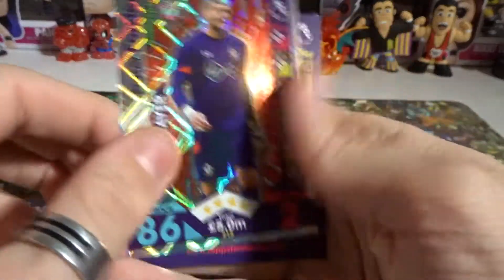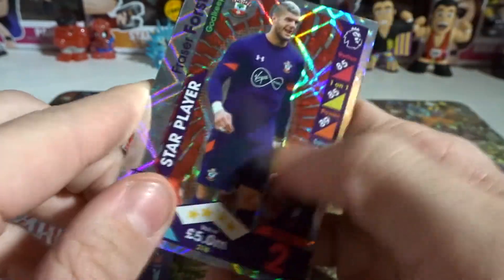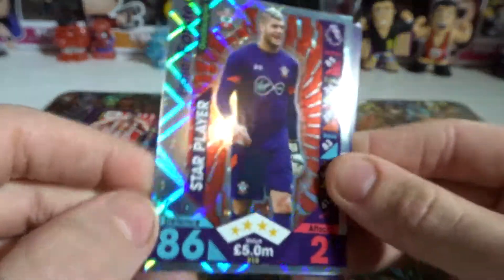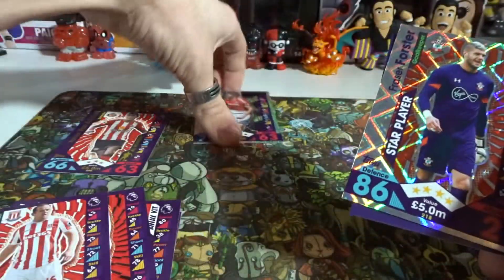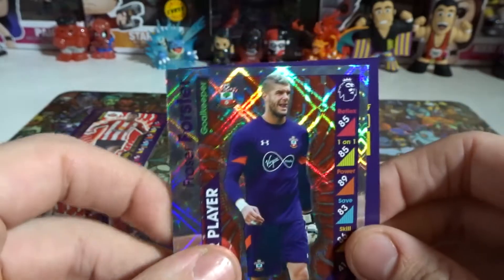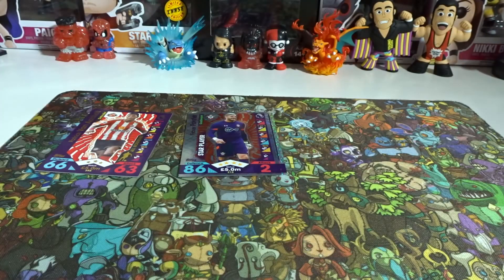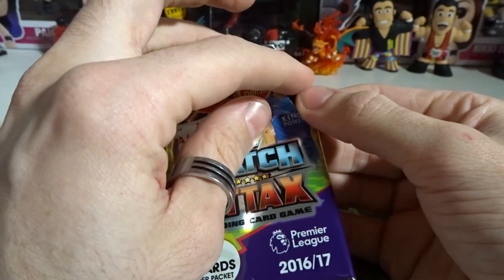Oh hell yes — we have an All-Star Player! We got a Star Player card of Frazier Foster from Southampton FC — awesome. So we've got a Star Player, an All-Rounder, and a Men of the Match card. There's the code. This is only the first starter pack set and we're already getting some good cards.